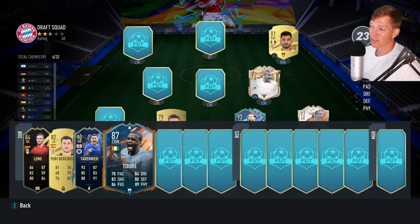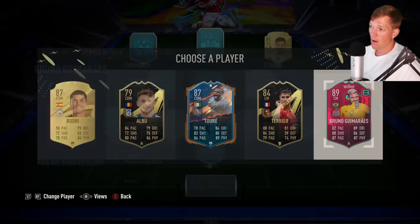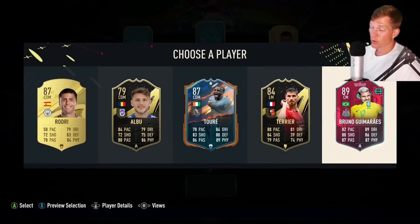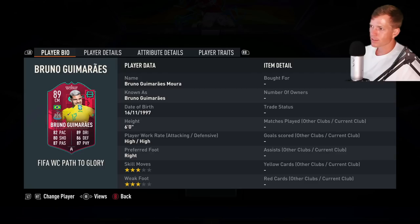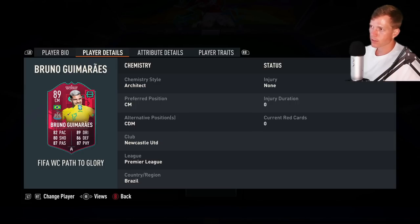CDM — I don't even have a CDM slot. But that is a great pickup right there — Bruno! Gamer, gamer, gamer. Key Mariahs — yeah, okay, sure. I tried my best. He is a center mid, three-star skills, three-star weak foot, Brimling which is fantastic. Let's go ahead and snag him.